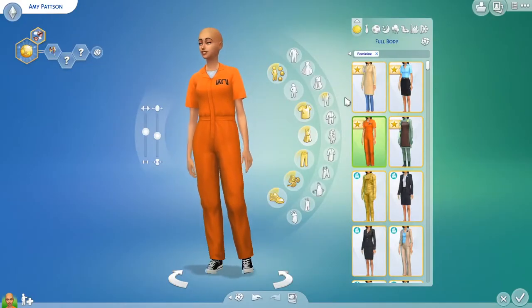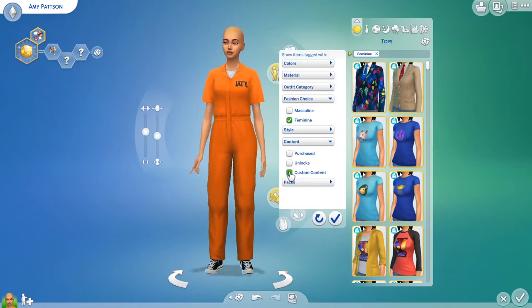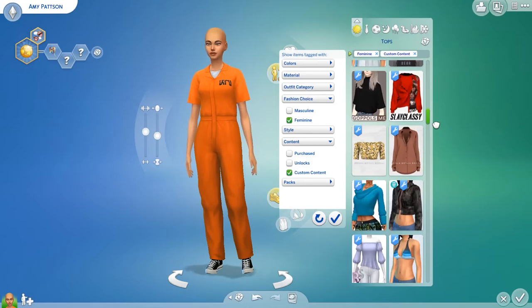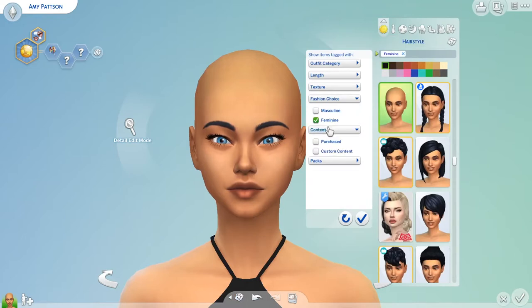She's come up totally naked due to a weird glitch in my game. I'm just going to dress her up in some of my custom content. Her skin details have gone, but she's still actually got a lot of her features which is what matters - she's quite a beautiful looking sim.